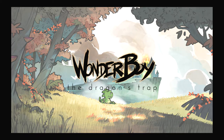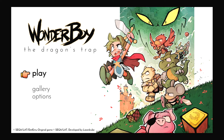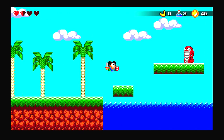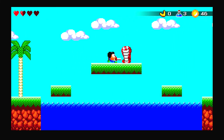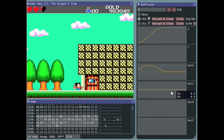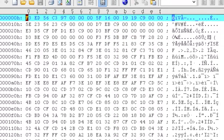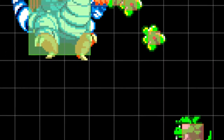Wonder Boy: The Dragon's Trap was developed by Lizard Cube and it's out now for the PlayStation 4, Xbox One, and Nintendo Switch. For this remake the developers wanted to match the timing, physics, and reactions of the original game with only minor tweaks. To do this they actually reverse engineered the code from the original cartridge — a truly impressive feat and a testament to their desire for accuracy.